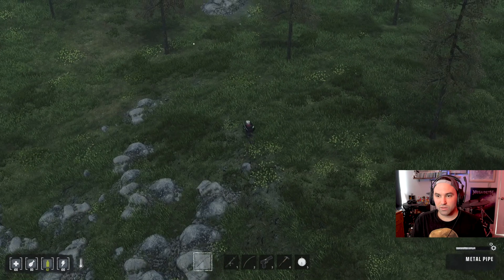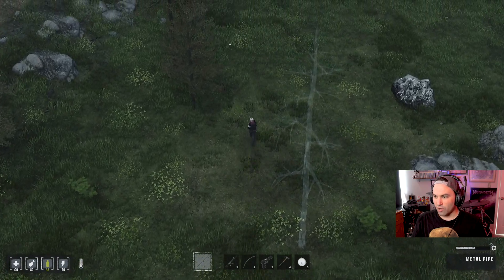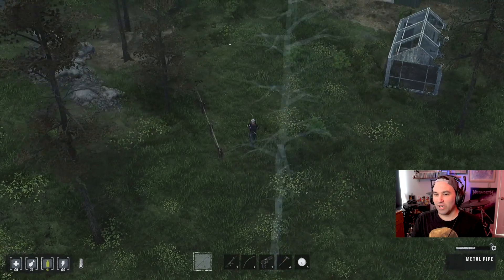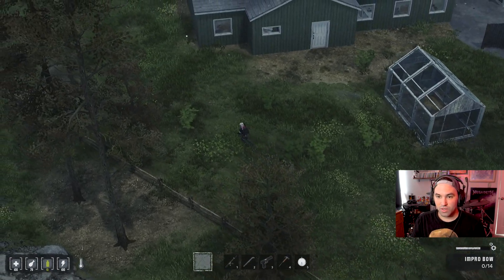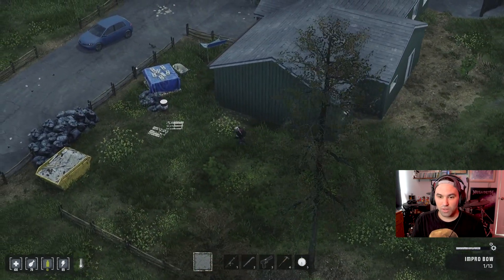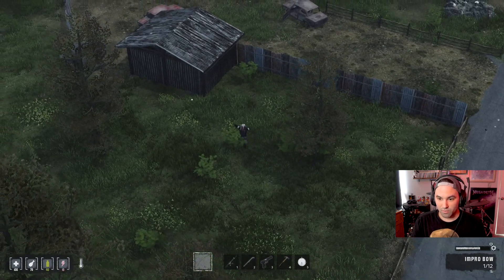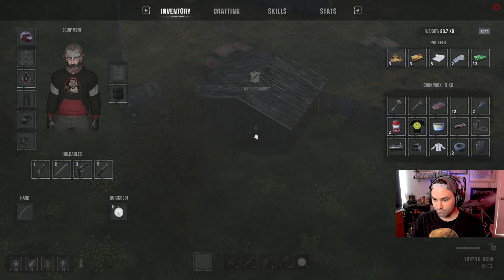We got multiple zeds here — let's avoid that. I try to avoid fights when necessary. It's funny — whenever I play Seven Days to Die, if I see a pile of zombies I'm like 'let's do this,' but in this game I'm a little less inclined to just hulk out and try to kill everything. Should I try to kill that rabbit? Come here you little son of a bitch! Got him. Need a sharp tool — do I not have a sharp tool?